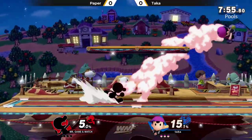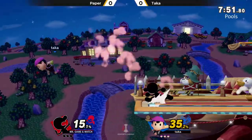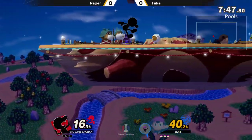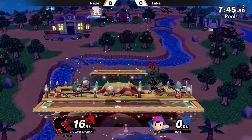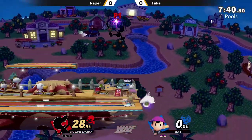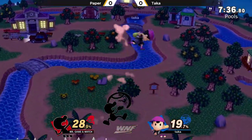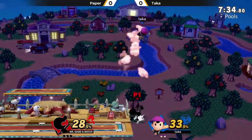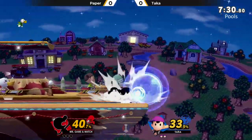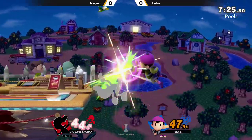And then we got Taka on the Ness. Ness is definitely a character that has received quite a lot of buffs, especially the directional air dodge recovery. Not utilizing that directional air dodge recovery and using the old recovery that's not so great — and Paper is going to go ahead and take that first stock. Another thing to note is that side magnet change: it stops his momentum after using a jump, it does have a hitbox, it still absorbs, and it has set knockback, so it's really, really good for comboing.